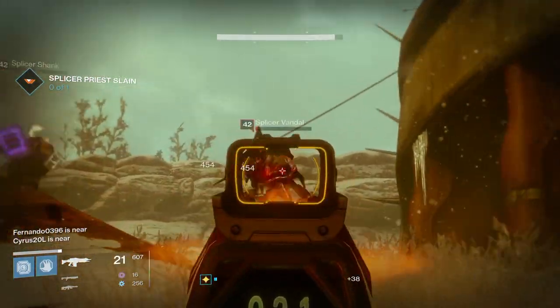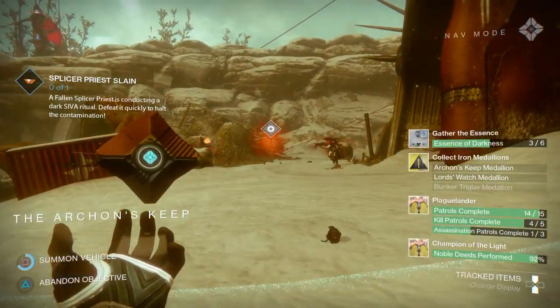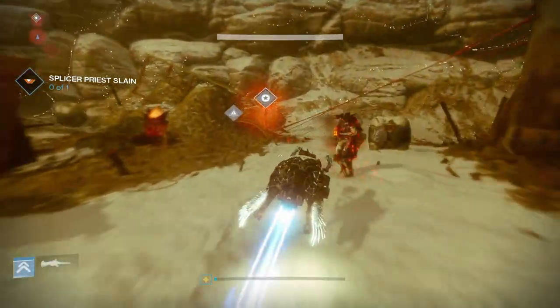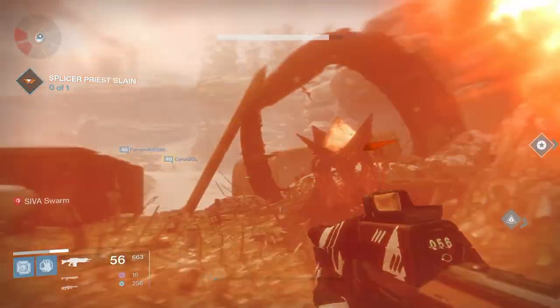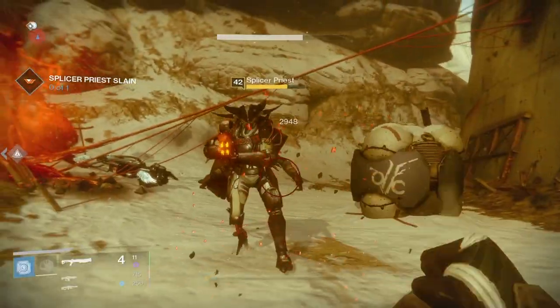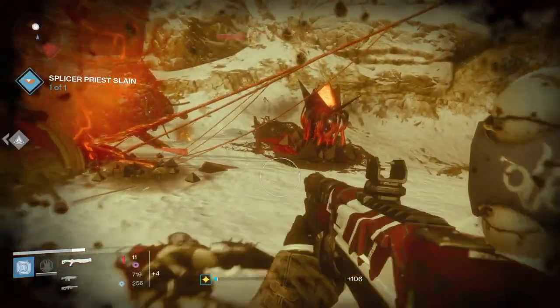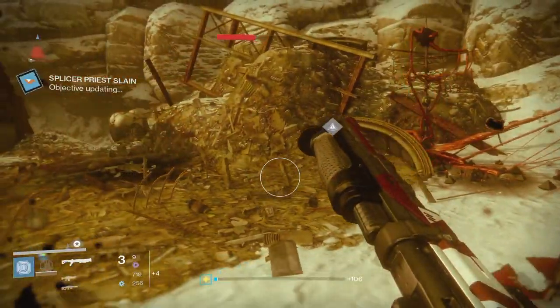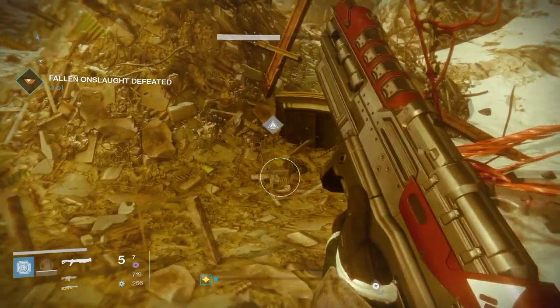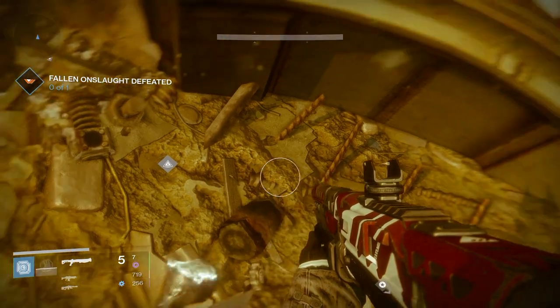Once you have unlocked the quest line to collect the medallions, you have to go to about six or seven different areas along the Plaguelands and find the medallions that spawn in. It's not really too hard — once you get in the vicinity of them, a little triangle will pop up and show you exactly where to get them. So they're not too hard to find, but this guide will help you get them a bit faster so you don't have to spend time roaming around. The first medallion is right here in the Archon's Keep.